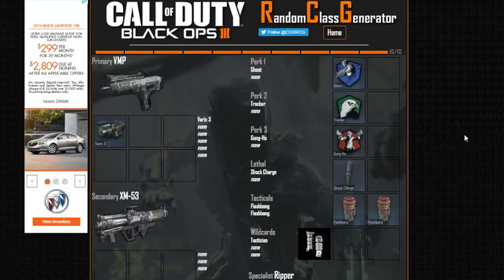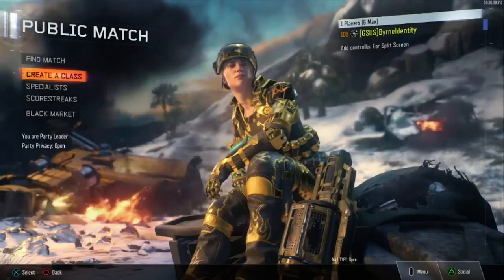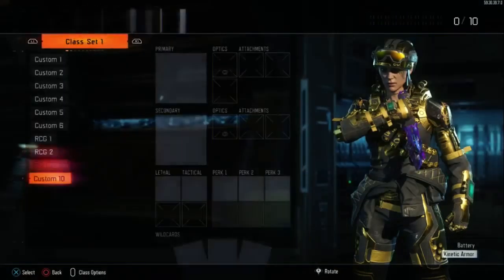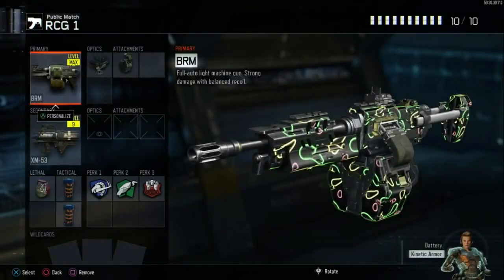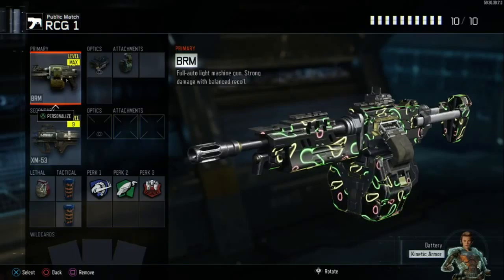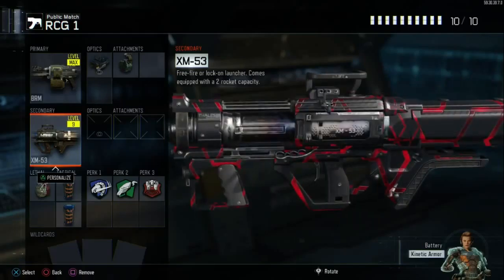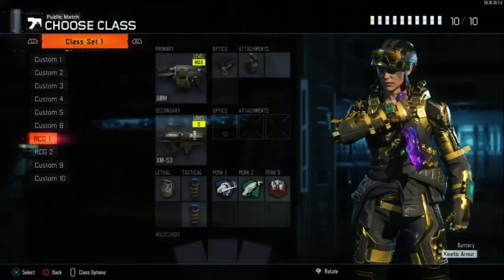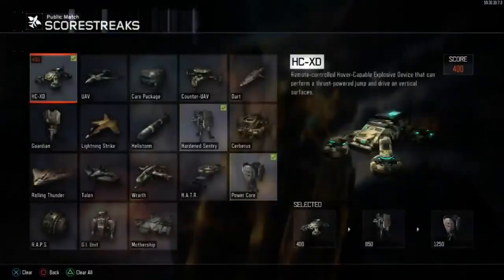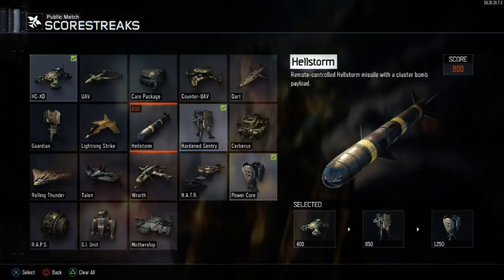I'll catch you guys back whenever I make those classes on my console. Alright guys, we are here on the console side and I already made both the classes. This is going to be Random Class Generator, Class 1. As you guys can see, I did not cheat. I got the BRM, Elo, Extended Mags. We got the XM53 with Transgression. We got the Frag, two EMPs, Overclawing, Scavenger, Blast Suppressor. I also got Kinetic Armor, RCHD, Harden Sentry, and Power Core. So we're going to go ahead and jump into our first game.